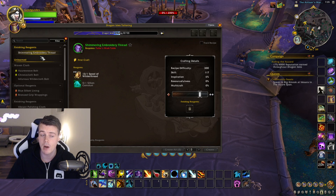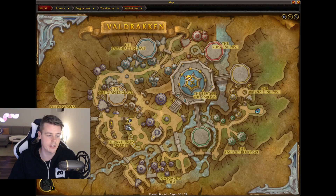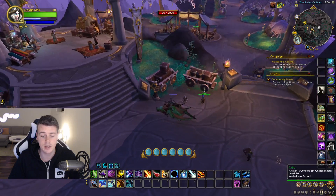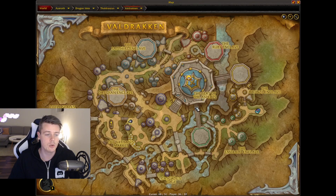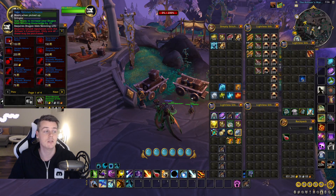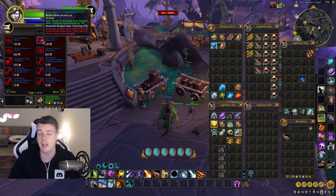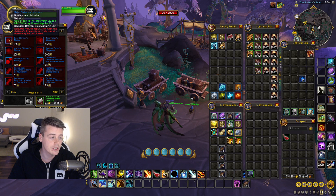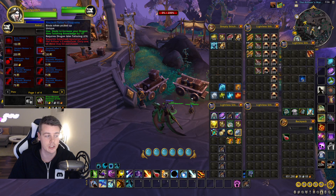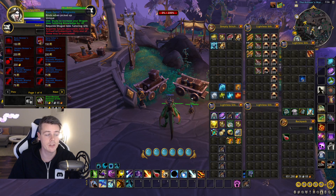That alone is going to bump it up by a ton. There's also a great vendor located right here in Valdrakon — the artisan's consortium quartermaster. To get reputation with him you need to do quests that give you reputation with the Valdrakon Accord. Once you've done that, you can buy items — I bought both of them. As you can see, one increases your Dragon Isle tailoring by 10 and skinning by 15, and the next ones you can buy give 15 and 10 from tailoring again. You can only buy these one time though — it's a one-time purchase.